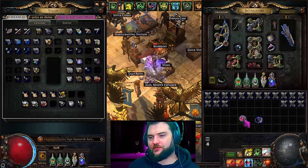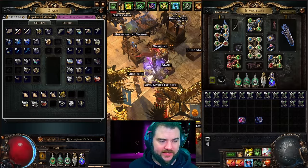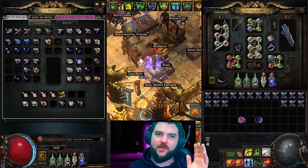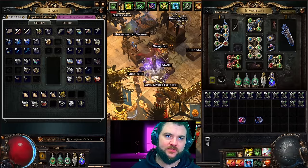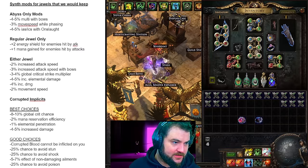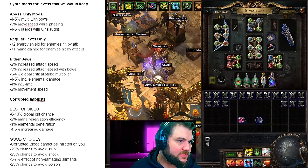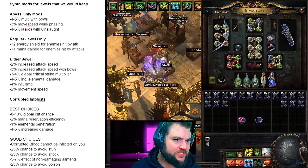The first step of course is to find a jewel that has three implicit modifiers from synthesis. Ideally you want to buy one that already has one of the rarest mods you're looking for — this varies very much build to build. But the two rarest ones that are more or less universally good are: 4-5% attacking and cast speed during onslaught, since onslaught is basically a necessity for all builds these days, and 3% move speed while phasing, since with Quartz flask — especially on suppression-based builds — that means 7% move speed, or 12% attack speed and 12% cast speed from one implicit.